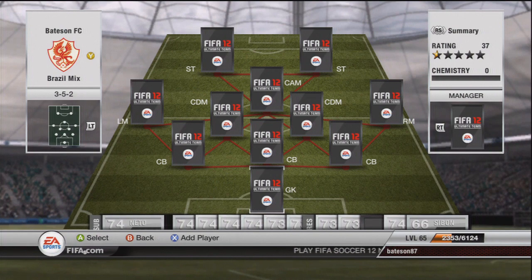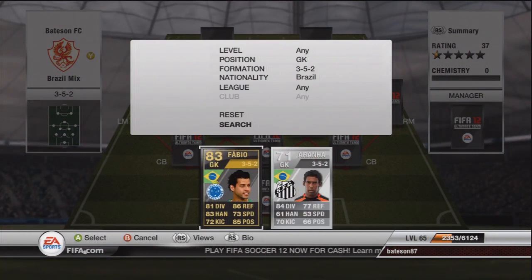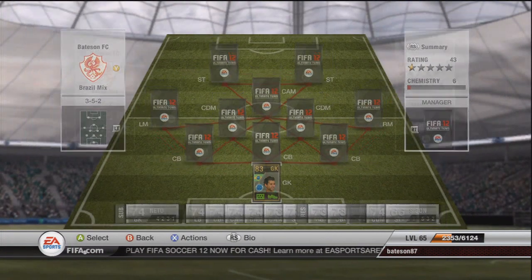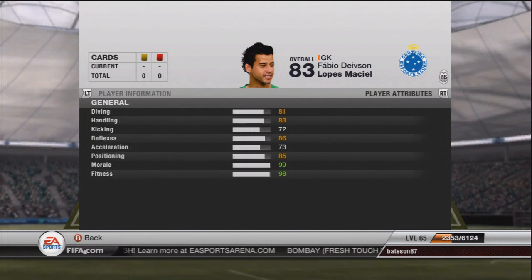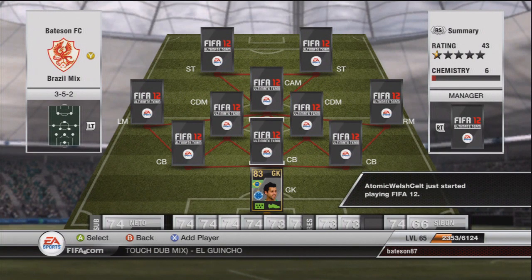We'll start off with the goalkeeper, as per usual, and it is At Fabio — a decent inform keeper, quite cheap as well at 16k, around the discard value for him. He has 81 dive, 83 handling, 86 reflexes, and 85 positioning — decent goalkeeping stats all around and quite cheap.